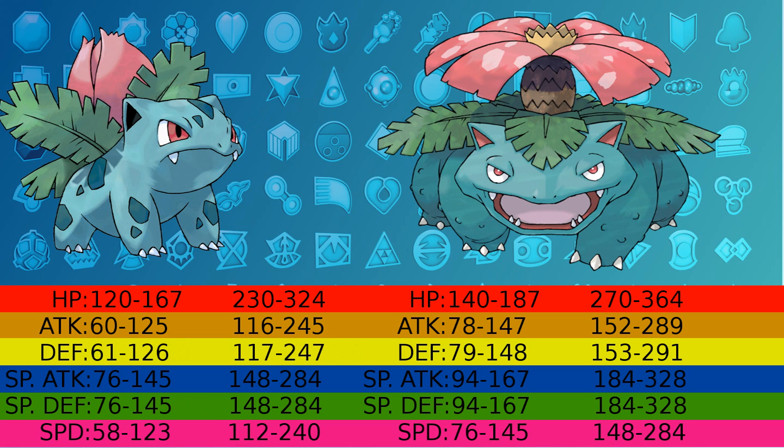At level 100, Ivysaur's defense should be between 117 and 247, and its special defense will be between 148 and 284. With the Violet equipped, Ivysaur's defense will now be between 175.5 and 370.5, and its special defense will be between 222 and 426. So if you had an Ivysaur with maximized defense holding the Violet, it would be like having a base stat of about 120. In the same scenario but applied to special defense, it would be like having a base defense of 145.